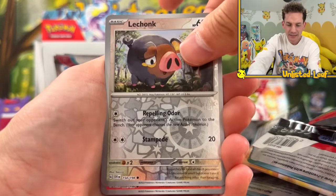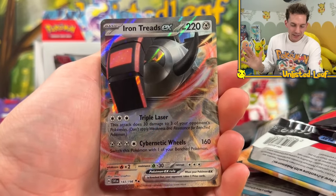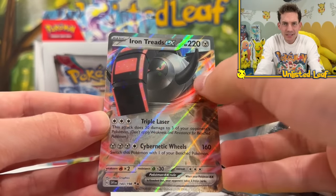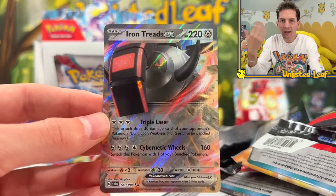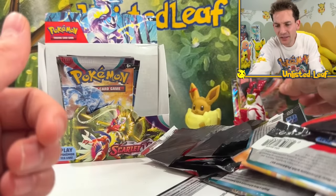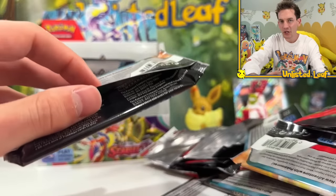It's okay - calm down - it's another EX card! This one is very glossy like a jumbo card, and the other textured one had more of a matte finish. That's odd - is there a difference? I'm not tripping, there is 100% a difference. Two different factories may have printed those cards. Iron Treads EX feels very jumbo card-esque.